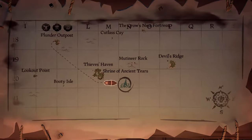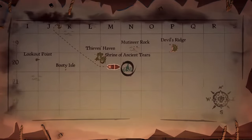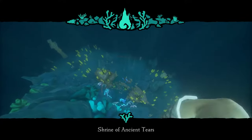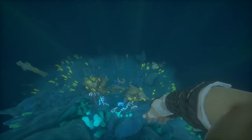You can find the Shrine of Ancient Tears near Thieves Haven at N20 on the map. When you find the lights at that location on the map, you can swim down into the water and swim to the shipwreckage that you can see as you swim down.